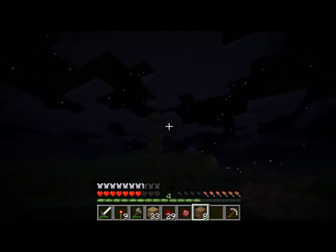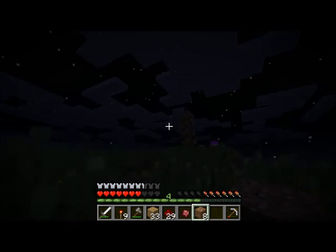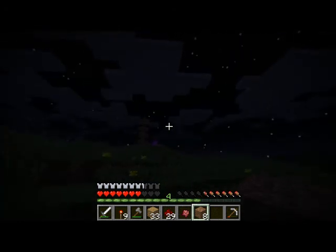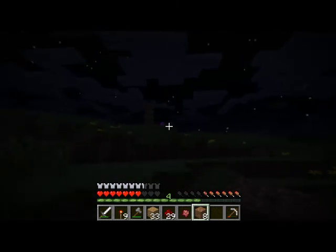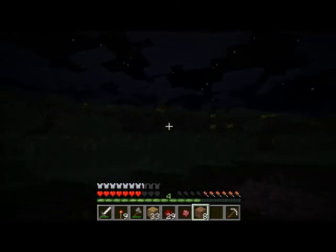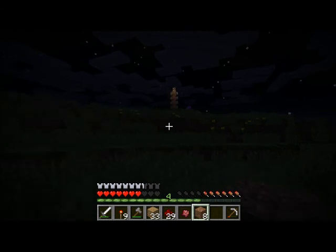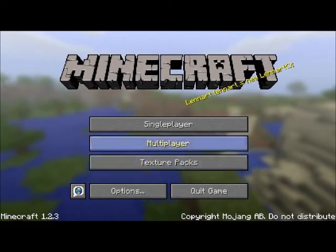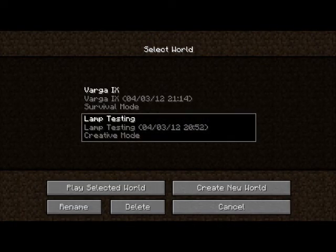You can sort of see the light signal going up it as well, which is kind of neat. And that should help you guide your way at night. Just to prove that you can do this at pretty much any distance — the signal will keep carrying on. I'll save and quit and go to my creative mode lamp testing.